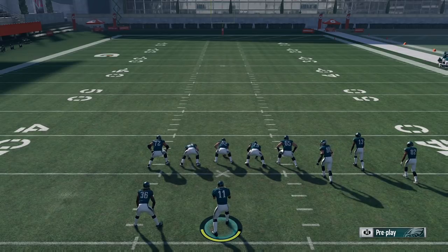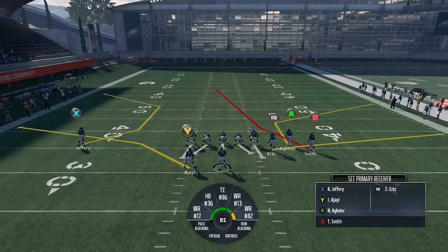Without further ado — turning C routes into post routes, how on earth are we going to do that? So we're going to use Z Spot and Go from the Carolina Panthers playbook, Gun Bunch. And we're going to be turning Alshon's route into a post route. But before we get into that, let's go over the fundamentals and how this is possible. It combines the usage of two different features in the game: playmaker along with target passing — the feature that pretty much nobody uses.